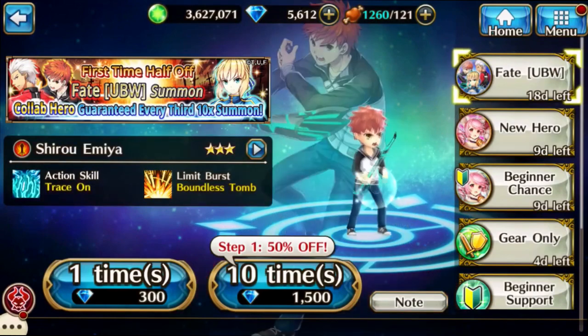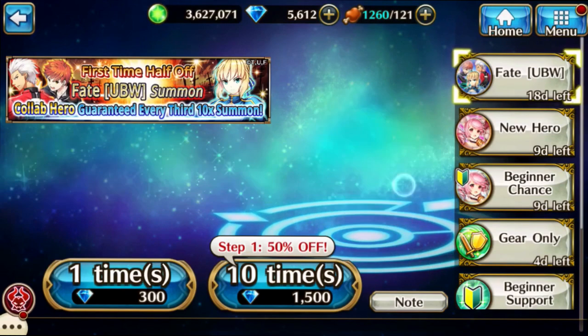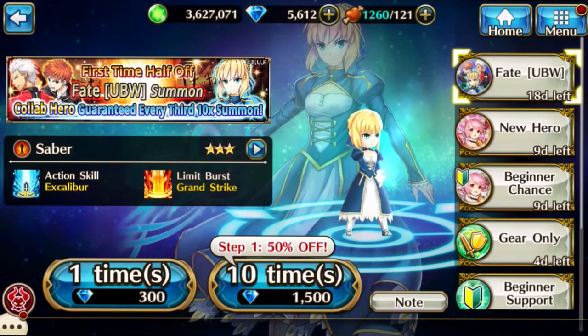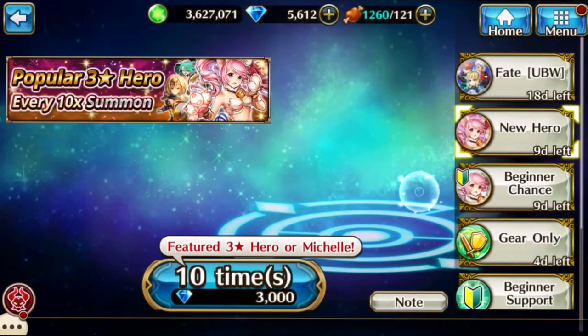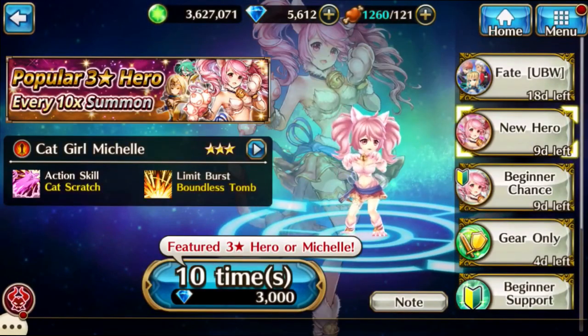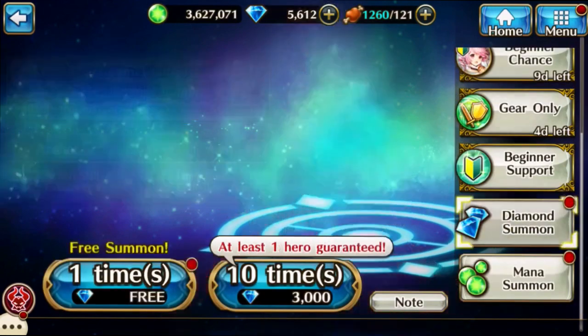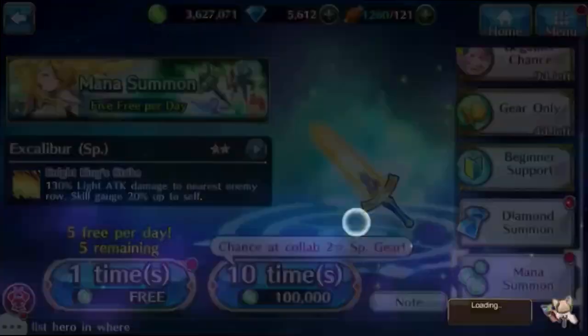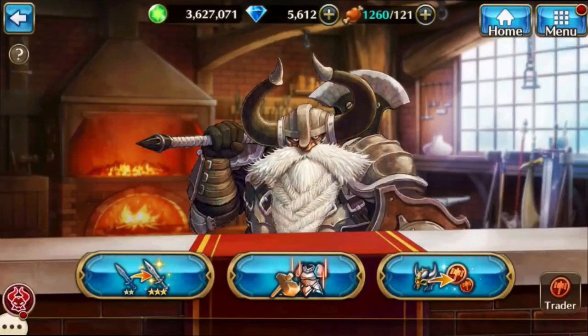We're doing fate summoning — I don't really know the exact name for it, but why not do this instead of pulling the new hero, which is this cat girl right here, Michelle. Anyway, let's scroll down and jump right into the mana summon really quick and get this over with.